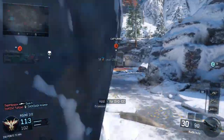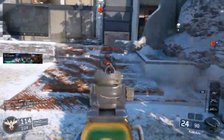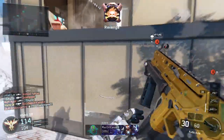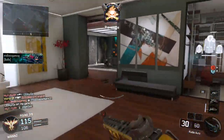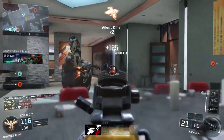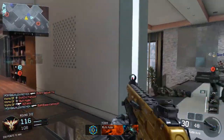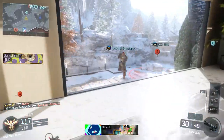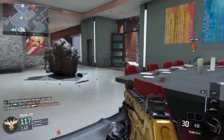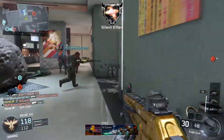The next attachment is Grip. Grip is absolutely amazing on this weapon. With most SMGs when you add Grip it doesn't really make much of a difference at long or medium distances, but with the Cuda you can actually tell — you can destroy people from long ranges.